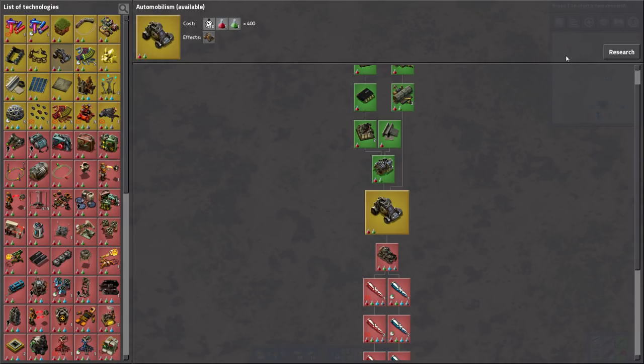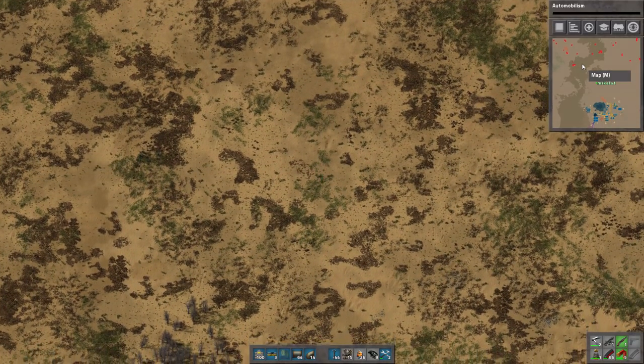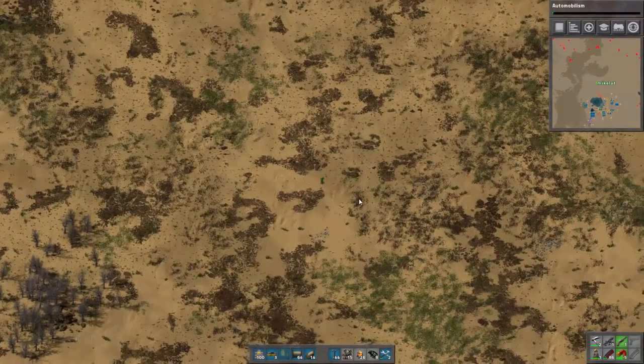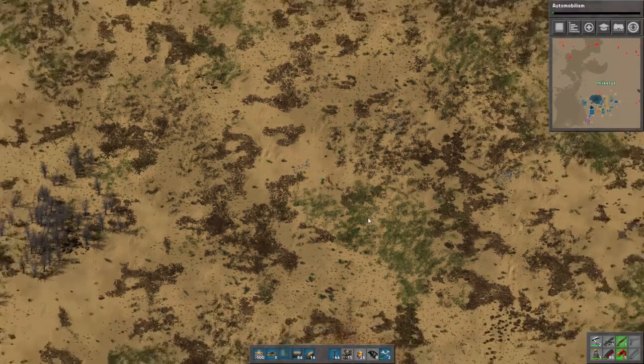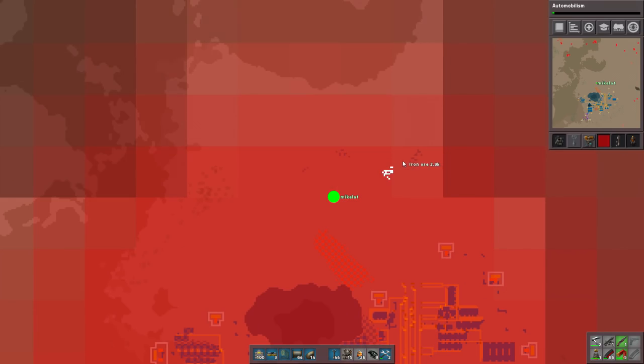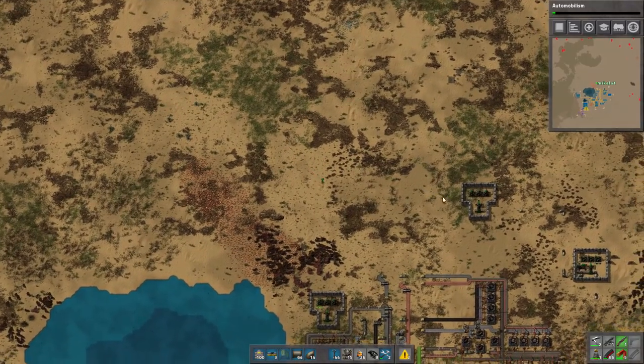Logistics finished, nice. Let's get a fucking car. Actually, you know what, we're going back to base. We're not going out until we get a car. I'm gonna stop walking around like an ass. Hey, there's some iron ore here for some reason — some iron ore here too. What the hell? These mini patches of this stuff. I hate it. Bothers me.